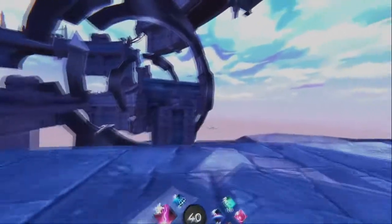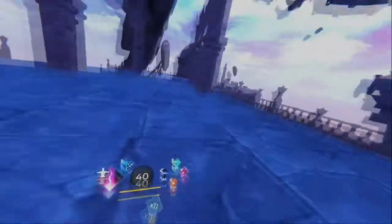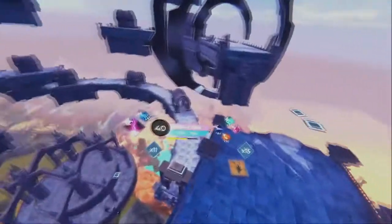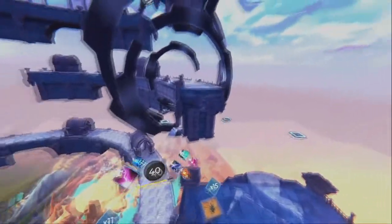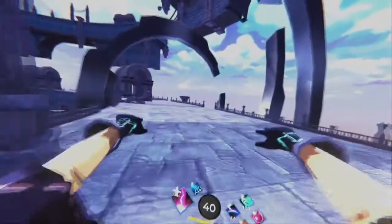This skip lets you skip all these platforms. Climb up here to the top and make sure your stamina is full so you can glide all the way, because you're going to be gliding from here all the way over there. It's recommended to have sensitive gliding so you can just go.